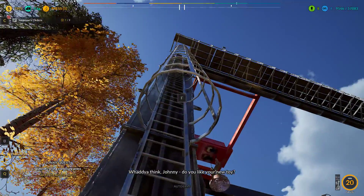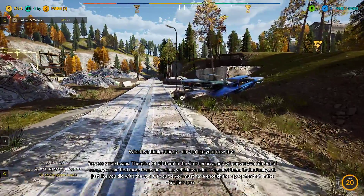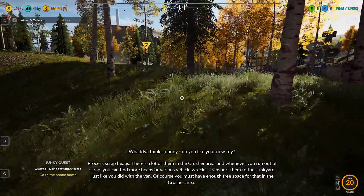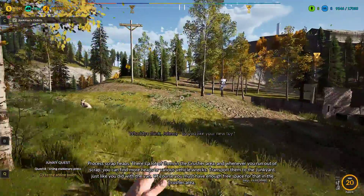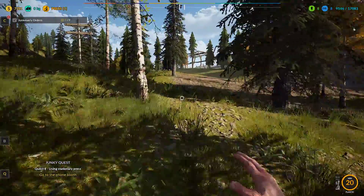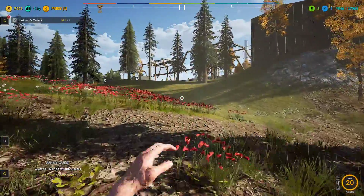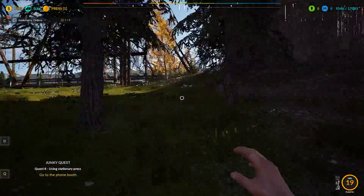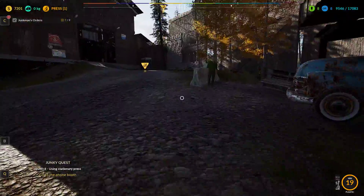I'm going to hold I down so I can turn the tutorial for this off. Done. Press F to leave, and we're done. Process scrap heaps — there's a lot of them in the crusher area. Whenever you run out of scrap, you can find more heaps from various vehicle wrecks. Transport them to the junkyard just like you did with the van. You'll come across wrecks — camper vans, tanks, and tractors — they can all be crushed. Add a little bit of extra processed material from those piles until you make a bale, then just repeat the process. It really is a good way to make money.